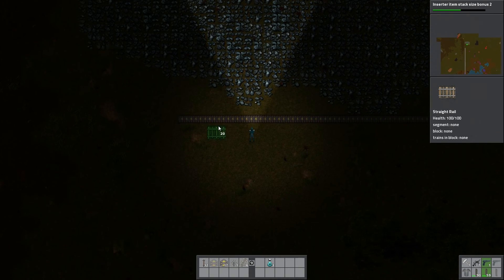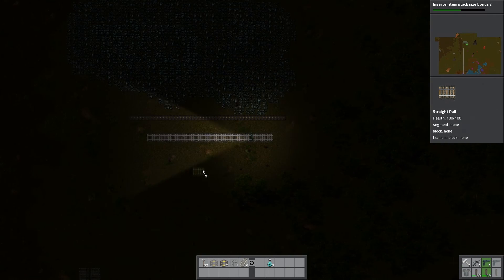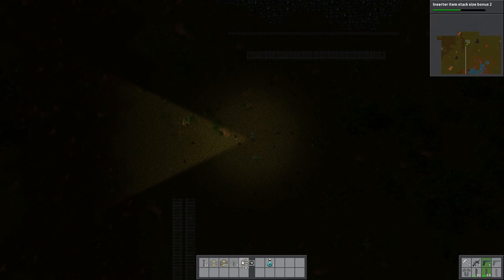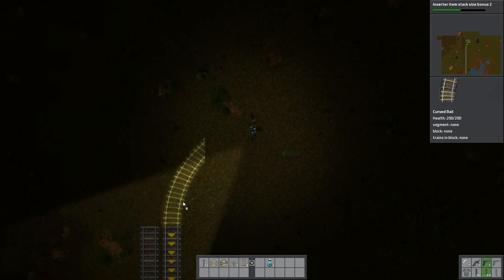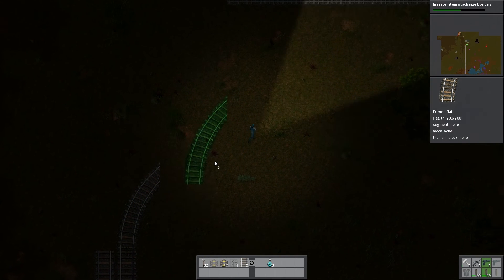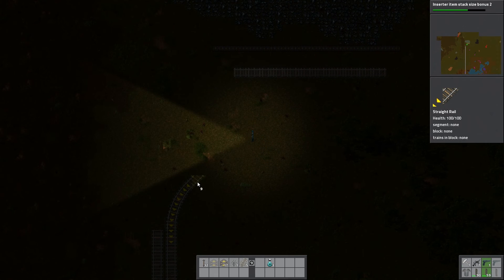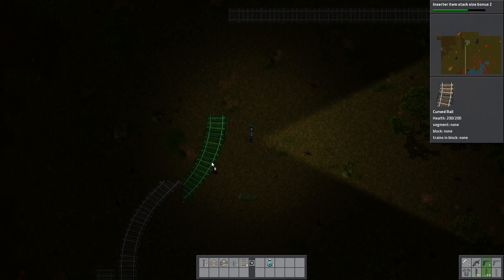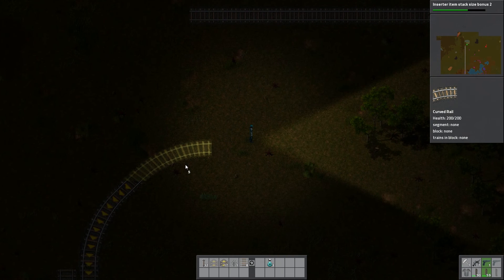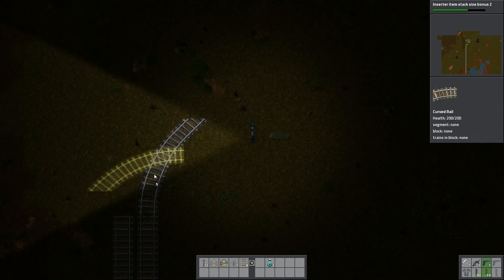We'll have track going here. How do we bend out quick enough? And then we need one of these guys I guess. I don't know if we actually need them, but I don't feel that I have enough researches to really take the chance right now. We're not going to be able to bend the way back out there with this setup.